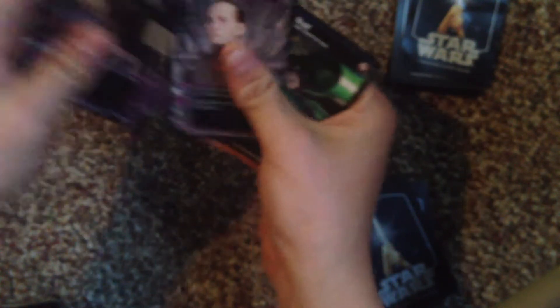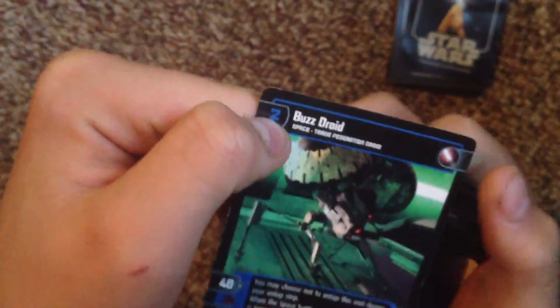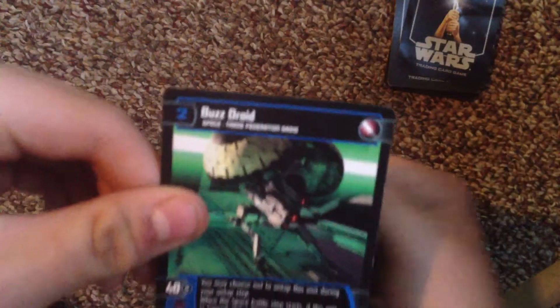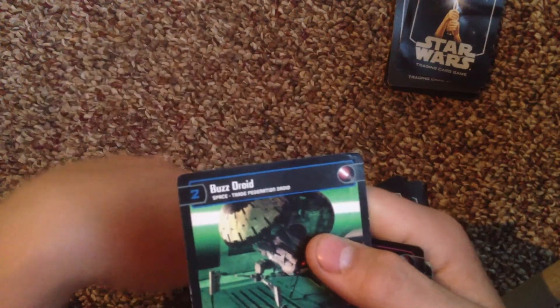The sequence is: space, ground, character — that's how the layout goes. First, you want to look for a space card. This is the only space card I have. You look at your build cost — this little number in the top left corner is your build cost. You want to find one with a really high build cost so it's tougher for your opponent to beat.